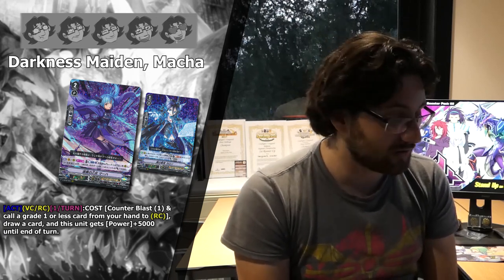Now we have Darkness Maiden Makka. Her skill is similar to Dark Dictator in that you call rearguards to the field, but instead of retiring from your opponent's field you can draw a card. Combined with Charon, you can Counter Charge and get another 5k unit on the field. You can also call Skull Witch in the main phase and chain calls together. Drawing is very important for Shadow Paladin to keep adding cards to your hand to sacrifice as rearguards, so this is a key card. I give it 5 stars.